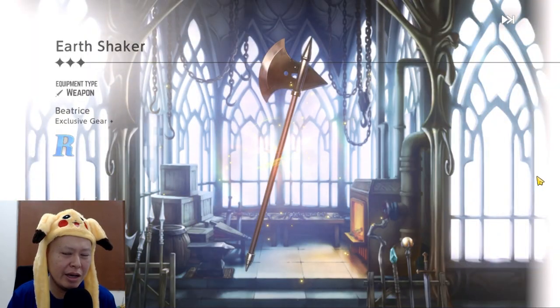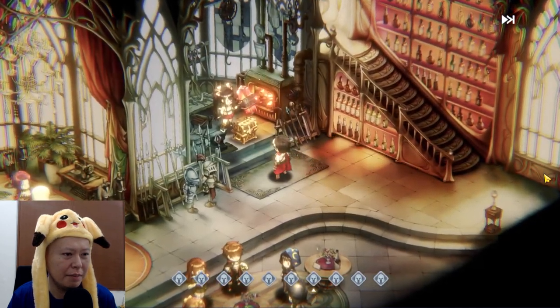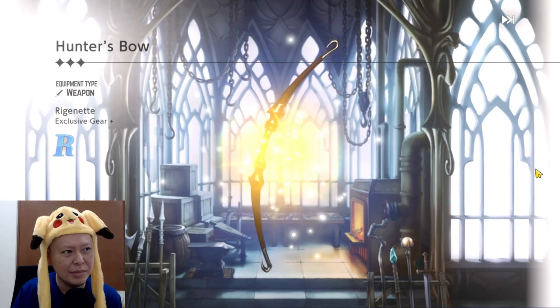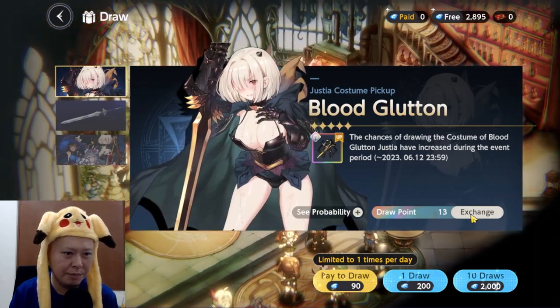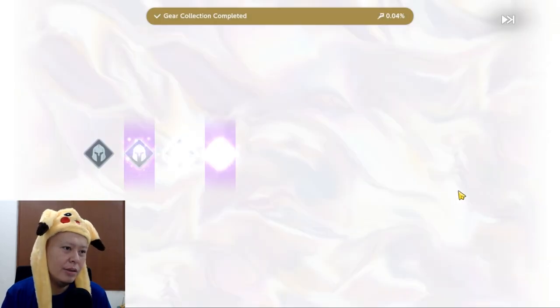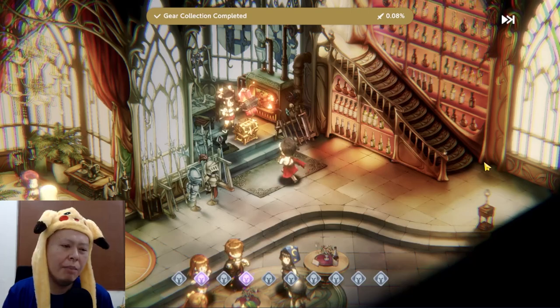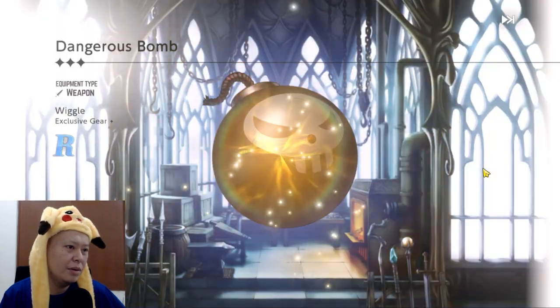Let's try the weapon gacha — 10 pulls. They all look gray, so it's going to be random. Come on, give me a five-star rainbow! 'Arboles' — hunter's bow — no rainbow this time, no five-stars. I think I was really lucky on the character gacha. There's also a 200-pull pity point system here, so let's try again to get her weapon — two purples, but no rainbow.